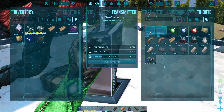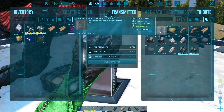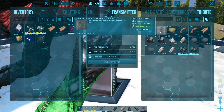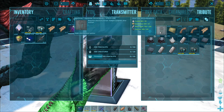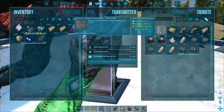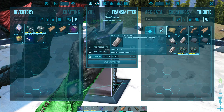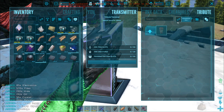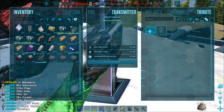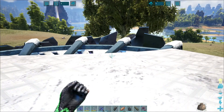For the cryo fridge, where we can store these cryopods, we're going to go into structures, then electric, and there it is. That's going to take 25 crystal, 15 electronics, 225 metal ingots — so that's quite a lot — and 60 polymer. We're going to craft one of those. We should only need one, and we got a level from all that lovely crafting.